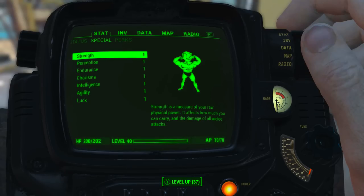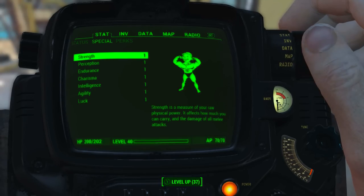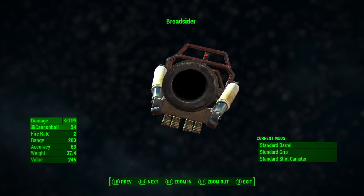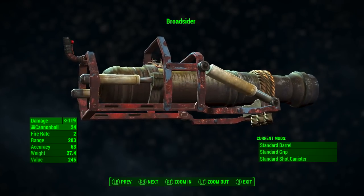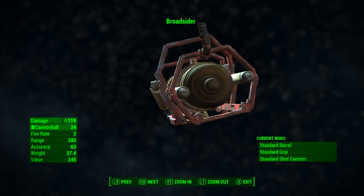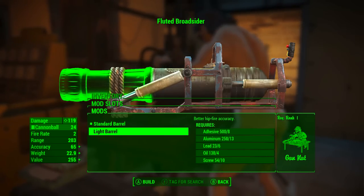Before looking at Broadsider's base stats, I have reduced all of my character's S.P.E.C.I.A.L. attributes to 1, with no Bobblehead perks or magazine effects applied — so we will be seeing the absolute minimum base stats. With no modifications applied, Broadsider has a base ballistic damage of 119, uses cannonballs as ammunition, a fire rate of 2, range of 203, accuracy of 63, weight of 27.4, and a value of 245 caps.